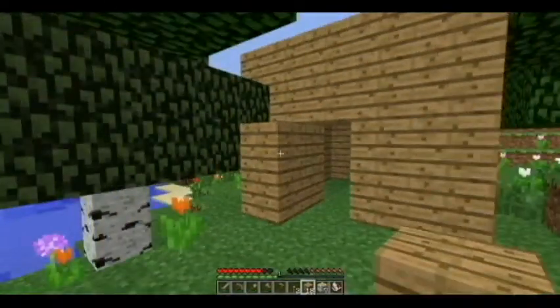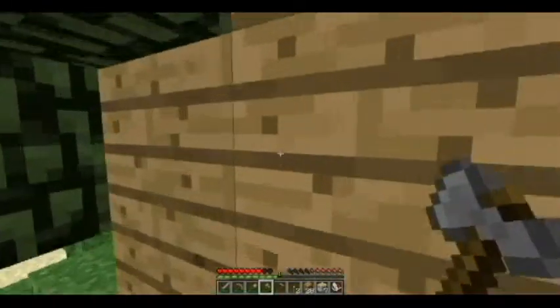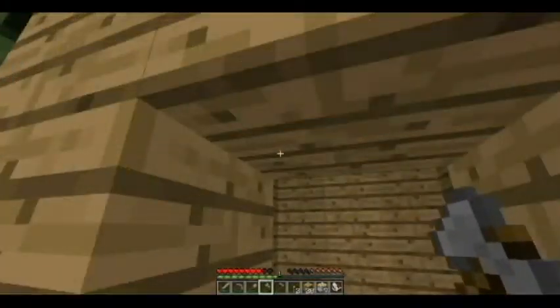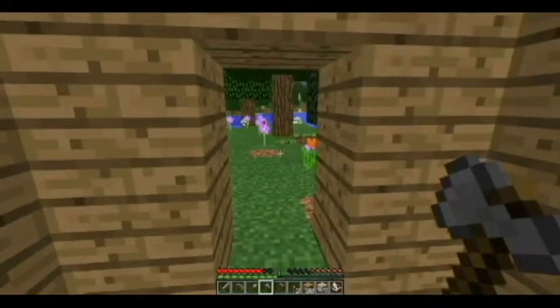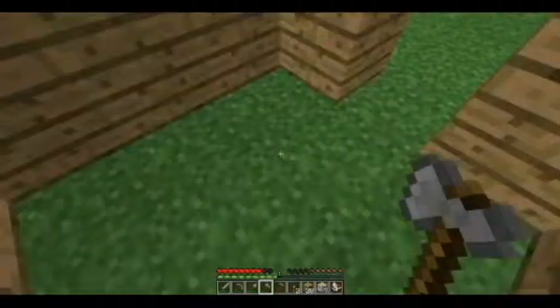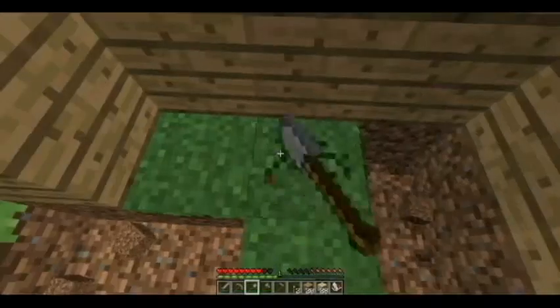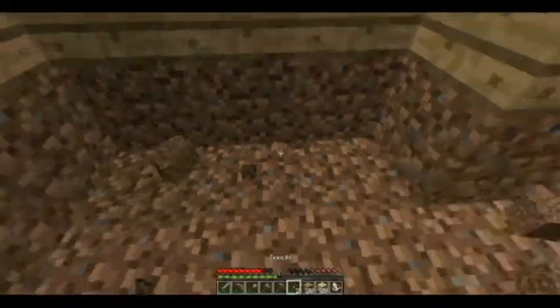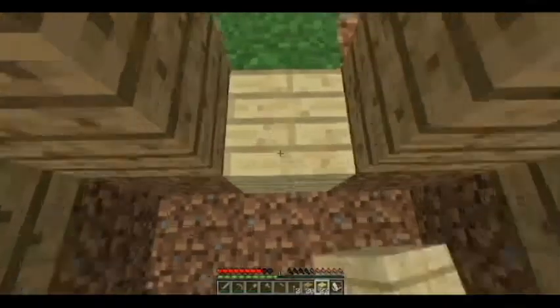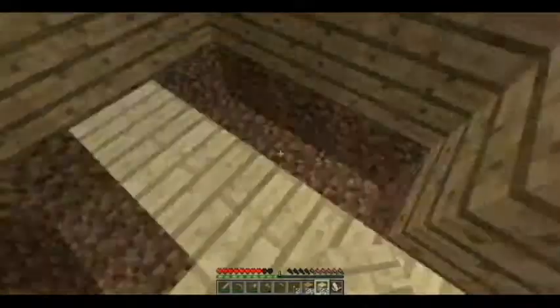So I have a basic house made — not too fancy, but it'll do its job. You don't have to make it three blocks high; I did it because I get a little claustrophobic, so you have room to jump and move. You can also add a floor — I have some birch wood which adds a nice floor. Looks are important, but don't focus heavily on looks until you at least feel safe and secure.